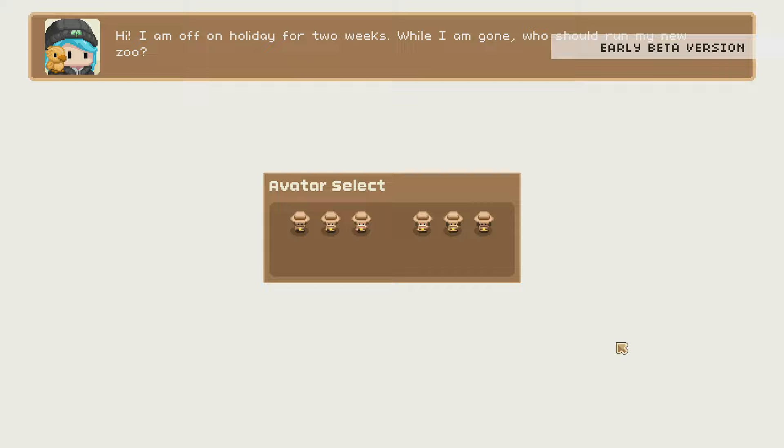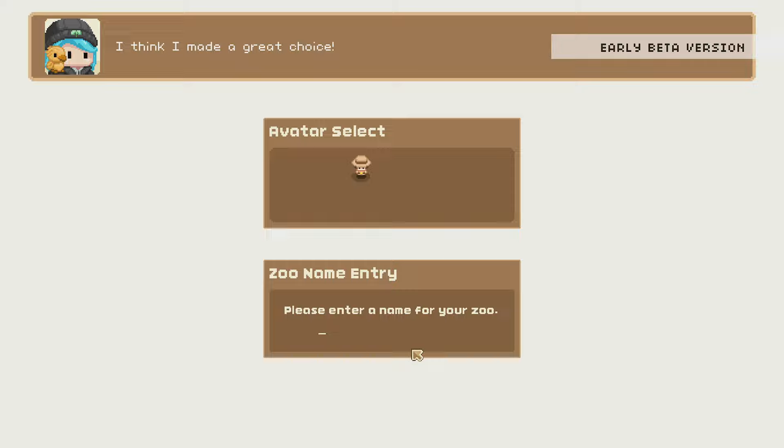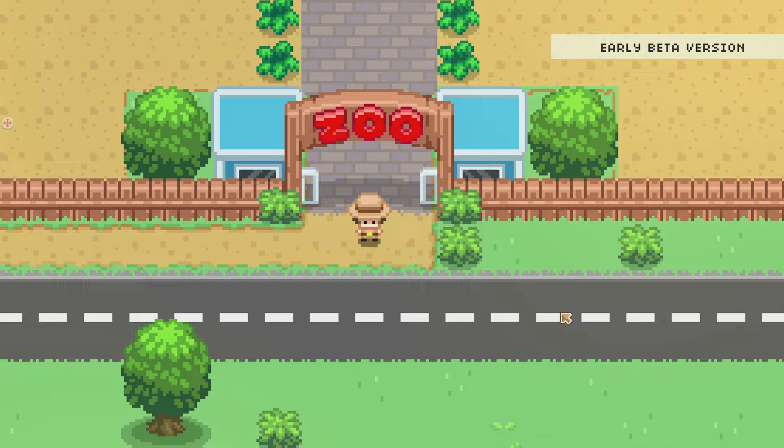We're just going to hit New Game here. It's a very early beta version. It says 'Hi, I'm off on holiday for two weeks — while I'm gone, who should run my zoo?' It's a little pixel-arty look. They all look exactly the same to me — slight variations in skin tone is all I've got. We're going to name this character 'Hat Hut,' which we've been using a lot lately.